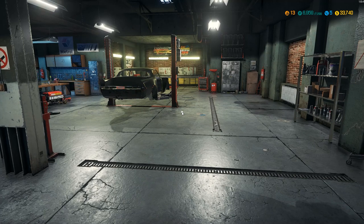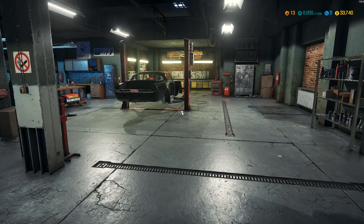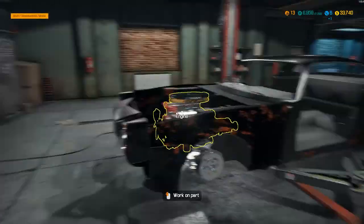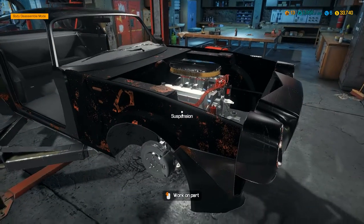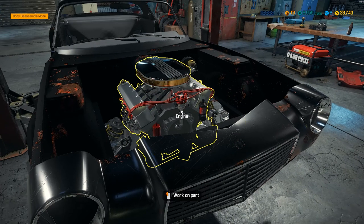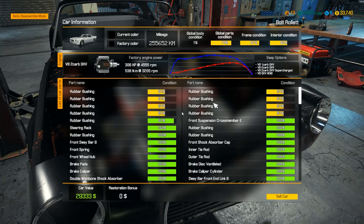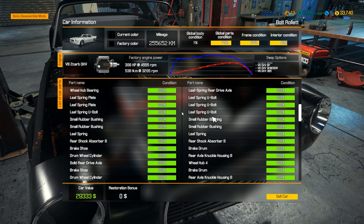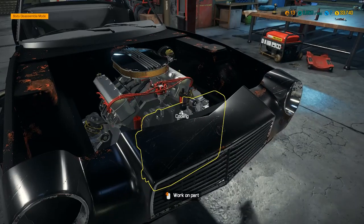Everybody, we're back — another episode of Car Mechanic Simulator 2018, the three-year-old game that everybody's played but me, and nobody wants to watch me play, but I don't care, I'm having fun. Check out the progress we made on this engine — that engine looks sick. Today we're going to finish the front of the engine, take care of the transmission, gearbox, and all the way back to the rear suspension. Currently we're at $29,333 and I haven't bought all the body parts yet. My global part condition is 73%, which is great.